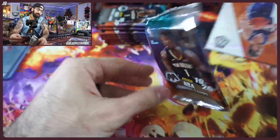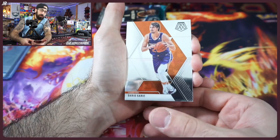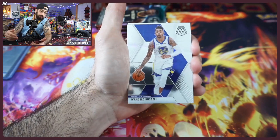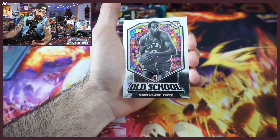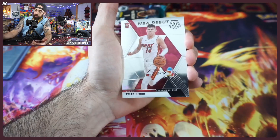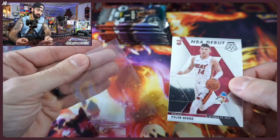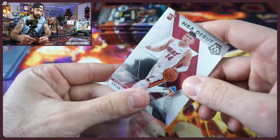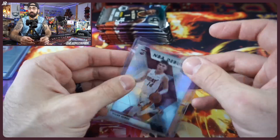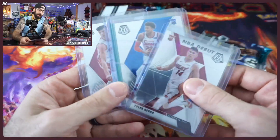Mosaic realistically isn't that pricey even though it's Zion's class, so you can still get your hands on these at a decent price. If you're interested in Zion cards or Ja Morant hunting or any of the other guys from that class, look at Mosaic. Prism is going to be very expensive. Jordan Poole is here too — he just signed an extension. Tyler Hero — we'll hit you twice, we're good!